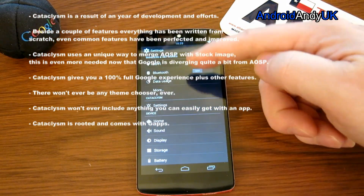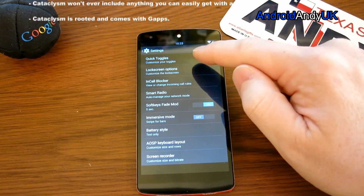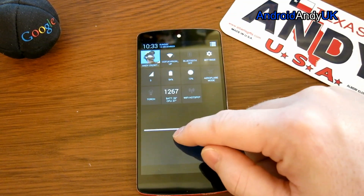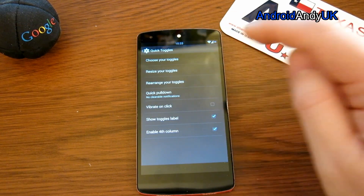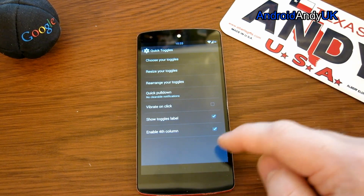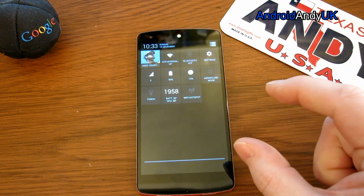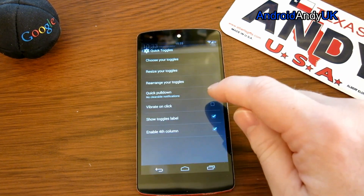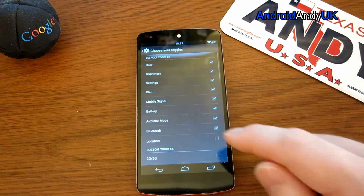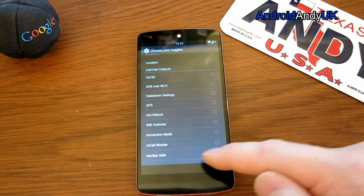Now we'll go straight into the Cataclysm settings. With many of the custom ROMs you get to mess about with the quick toggles. What I like is you can resize them — I'm running them at 80% — and you can also enable a fourth column, so basically it's made all of them slightly smaller squares. It does have some extra toggles, both the normal ones and some custom toggles as you can see.